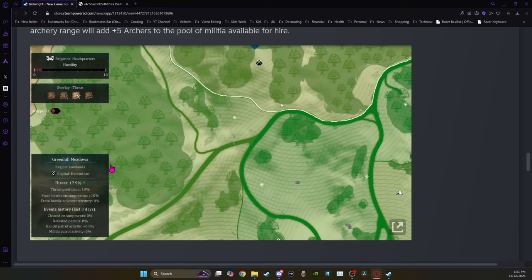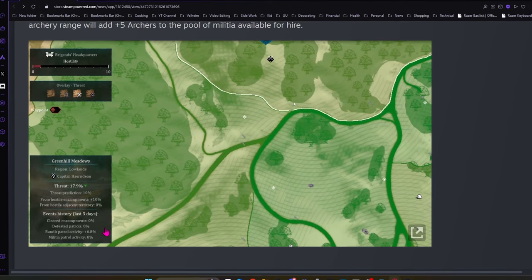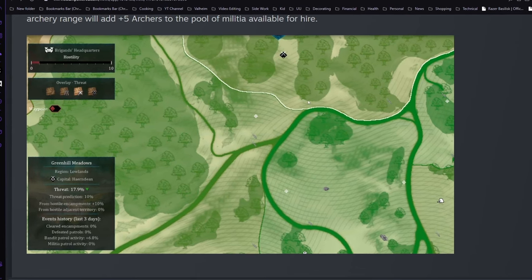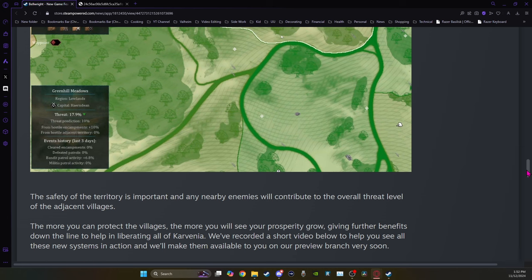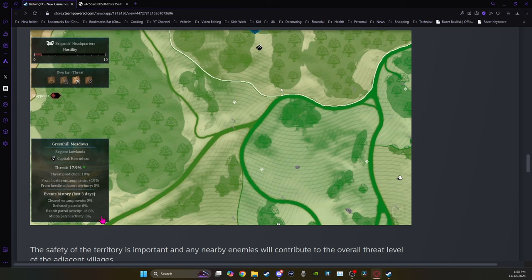It gives you a lot more information about the different areas of the map and what's going on, including the history — how many camps have been cleared, how much bandit activity is going on — because the safety of the territory is important and any nearby enemies will contribute to the overall threat level of adjacent villages. The more you protect villages by keeping encampments cleared, the more your prosperity grows. Bandits and brigands will migrate around the map depending on what's going on, and if you or the militia don't keep them at bay they can build bigger and stronger encampments.